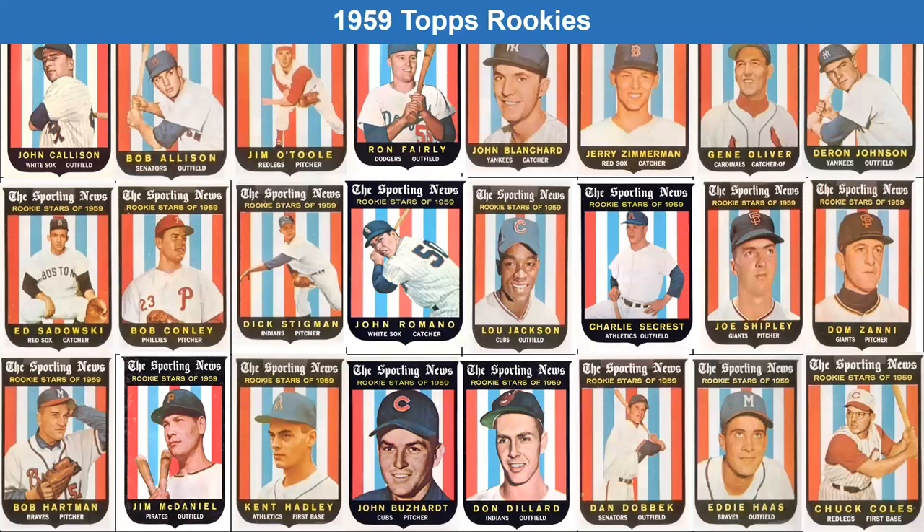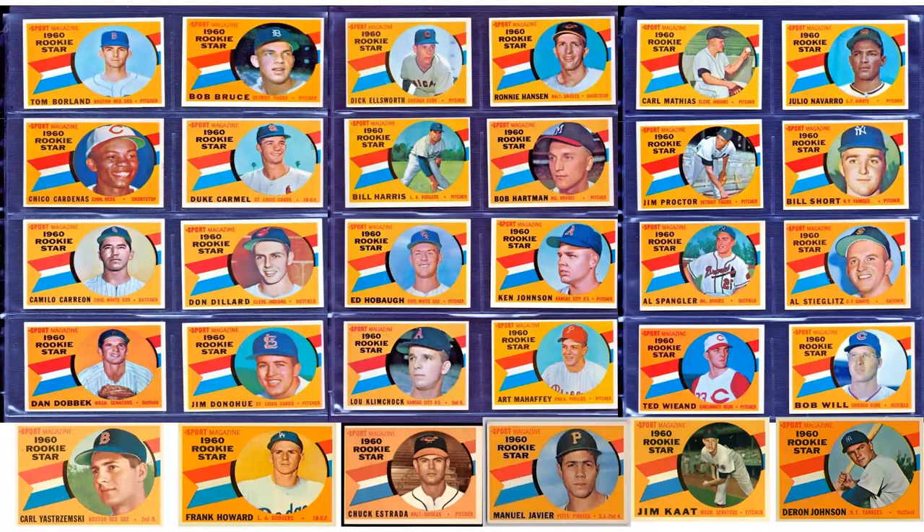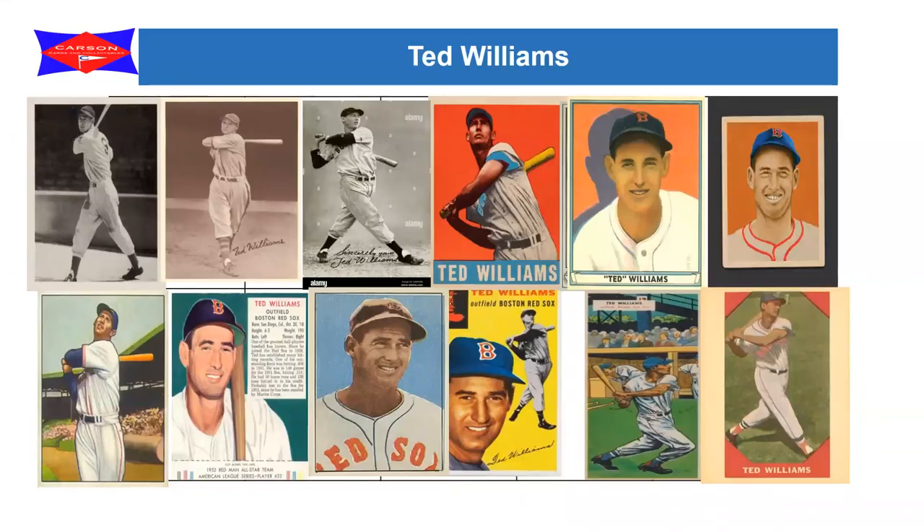Moving to the 1960 Topps rookies, they're actually using the term 'Rookie Star' in the title. You'll probably not recognize a whole lot of these players except at the bottom: Hall of Fame superstar Carl Yastrzemski, power hitter Frank Howard, Hall of Famer Jim Kaat who played for the Twins, and Darren Johnson again - who already had a rookie card in 1959. Missing from the rookie stars subset, but present in the set, was Hall of Famer Willie McCovey of the San Francisco Giants.